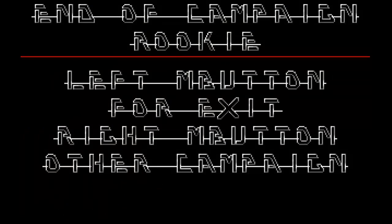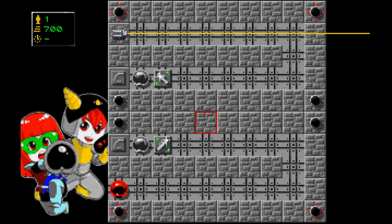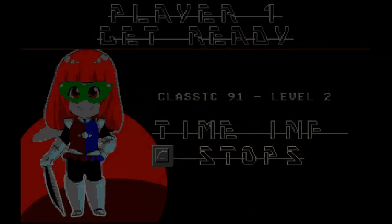End of campaign: Rookie. Left mouse button for exit, or right mouse button for other campaign. Let's have a go at a tougher campaign, shall we? Classic 91 — do you reckon those are going to be even harder? Alright, let's start Classic 91. At least initially, these aren't tougher than the rookie levels — that's good.